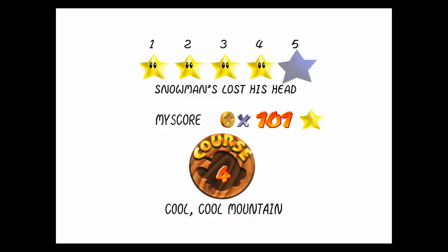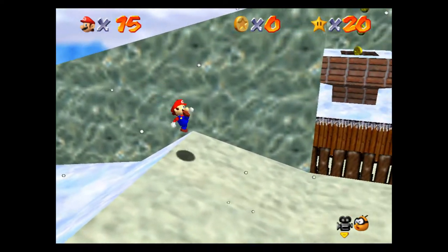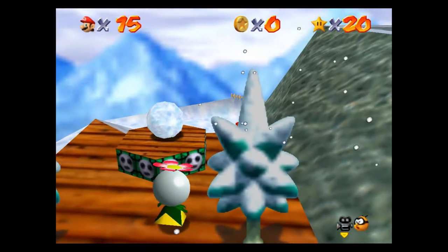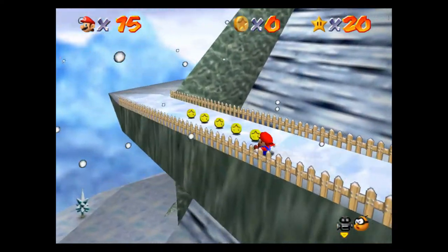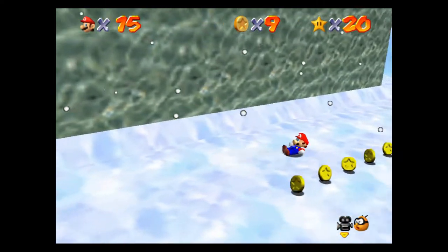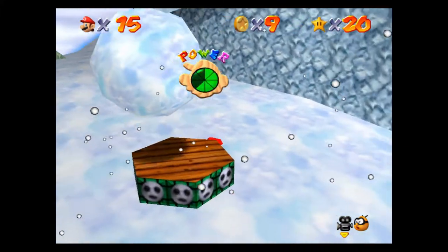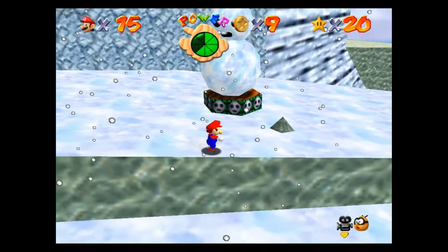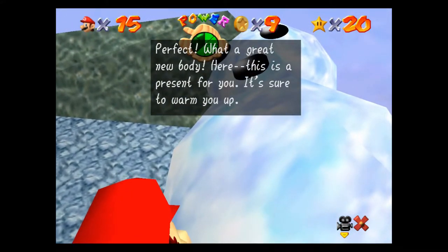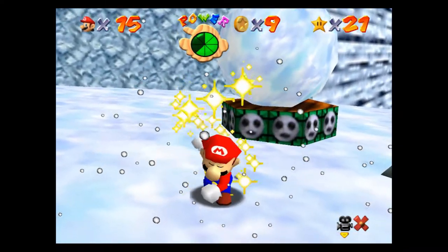Snowman's Lost His Head. Okay, so this one can be a little bit of an annoyance — you have to allow the little snow head to follow you down the mountain and make sure that you stay ahead of it. You can't go too awfully fast, at least in my experience. You're going to slide and you want to line up with the snow head right here, and then you've got to get out of the way or it'll just run you over. That's what you've got to do — get that snowball to talk to the body. 'What a great new body, here's a present for you.' You just got to line it up so that the snowball will follow you right into the snow head.